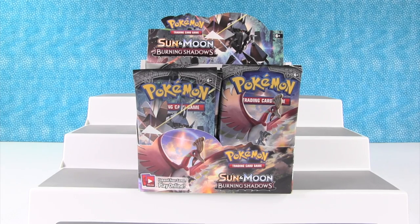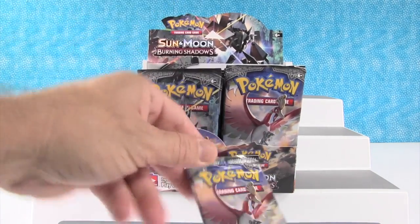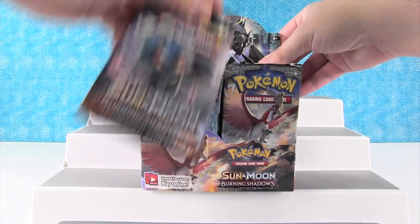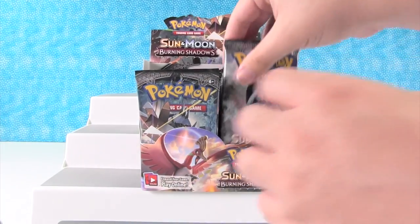Hey everybody, it's Paul and Drew, and we are back with round two of Sun and Moon and Burning Shadows. We are gonna do our next nine packs. I'll pick out my four and then Drew can pick his five. No, I get five packs this time. Drew gets four. All right, go ahead and pick four packs, Drew.